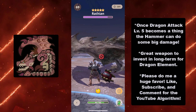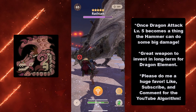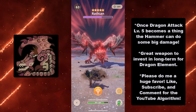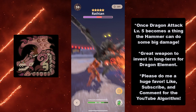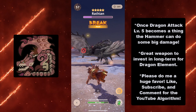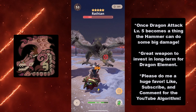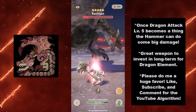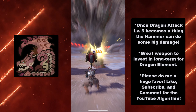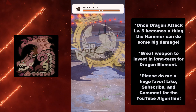Once Dragon Attack level 5 becomes a thing, the hammer can do even bigger damage. This is a great weapon to invest in long-term for the dragon element, especially if it reflects off of Monster Hunter World's mechanics — there's a lot the dragon element can do. It's a bit annoying that the event exclusive weapons cost a lot of tickets to build, but if you love the dragon head on top of a stick like I do, it's worth it.